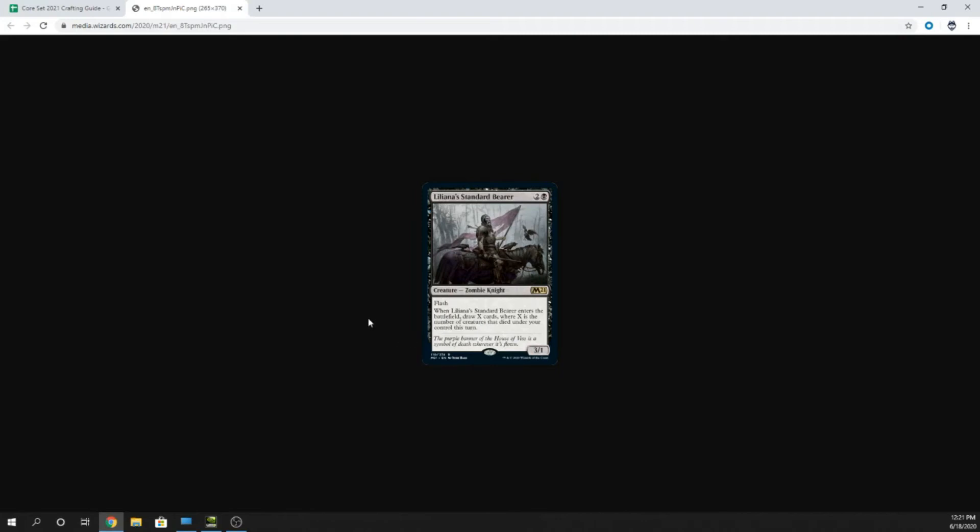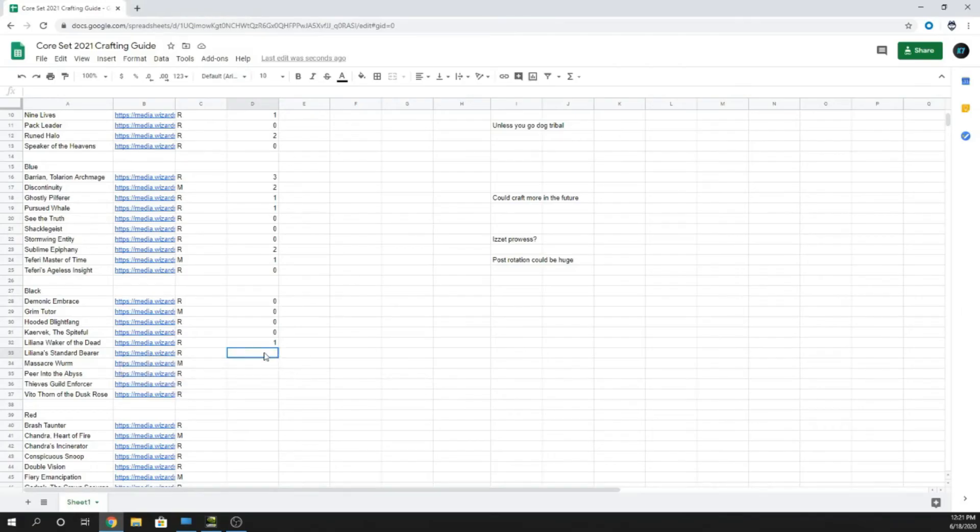Liliana's Standard Bearer — three mana, two and a black Zombie Knight with flash. When it enters the battlefield, draw X cards where X is the number of creatures that died under your control this turn. It's a 3/1. Kind of like Blacklance Paragon except it gets you card draw. In a flash deck it would be great — Dimir Flash could benefit — but Dimir Flash was a complete bust in Ikoria, so zero.